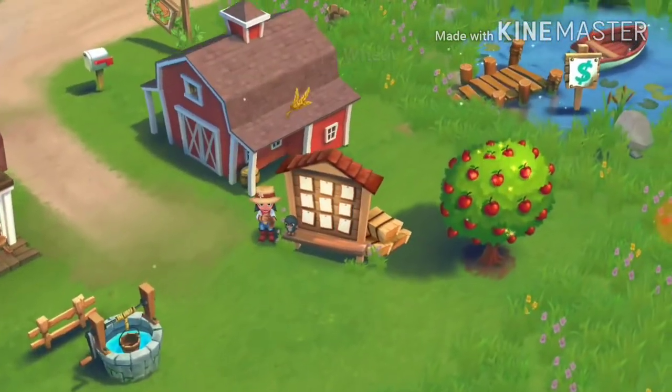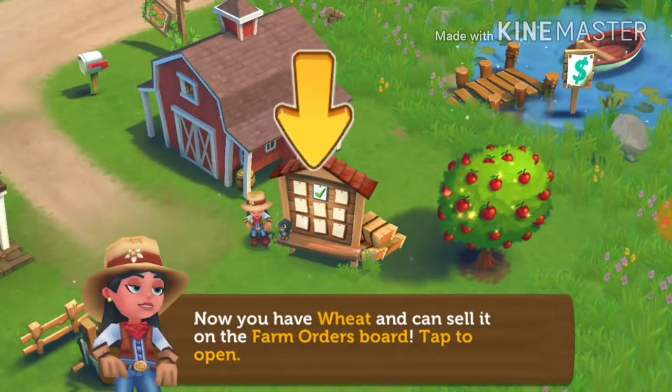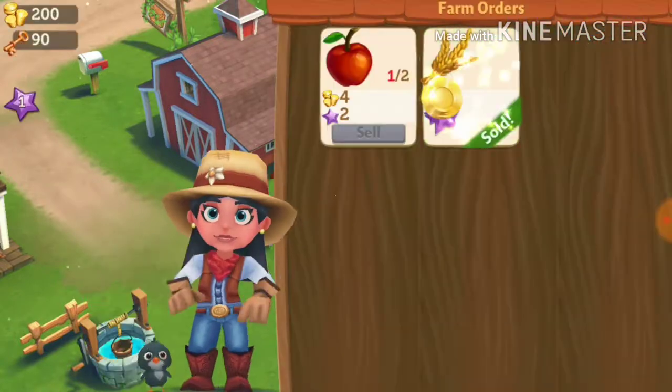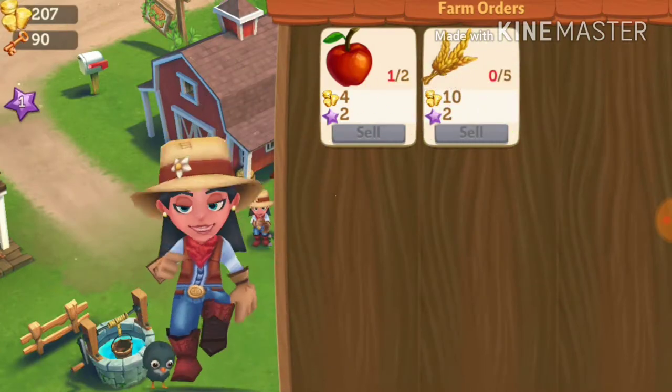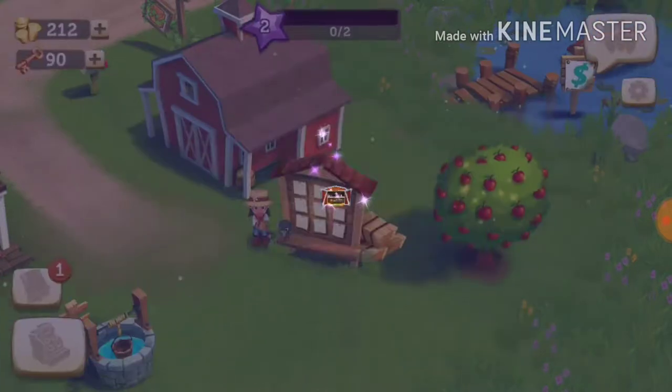Now I have to harvest my wheat. Now you have wheat and can sell it on the farm orders board — tapped open. Alright, sell. Alright, let's go.